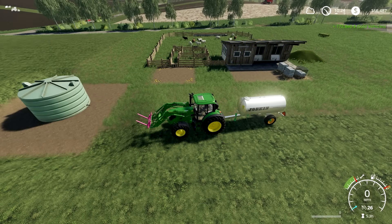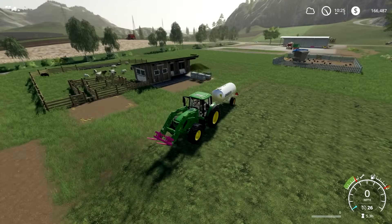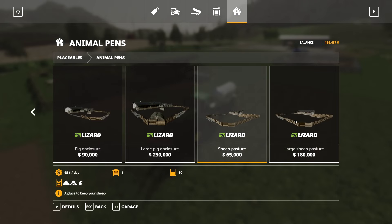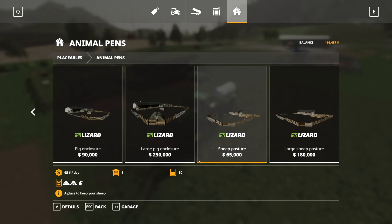Hello everyone and welcome to a Farming Sim 19 tutorial. Today we are talking about sheep. The first thing you have to do is buy a sheep pen, so go into your garage, place objects, animal pens — all the way to the end you have a small one and a large pasture. The large one holds 250 sheep, the small one 80, so buy the one you want or multiples.